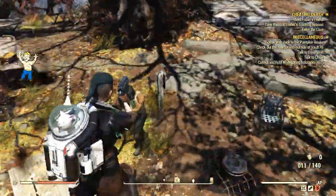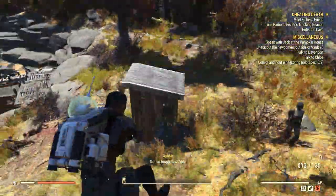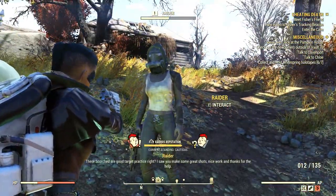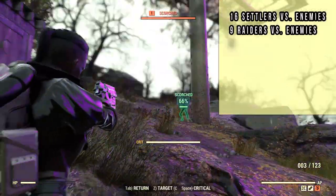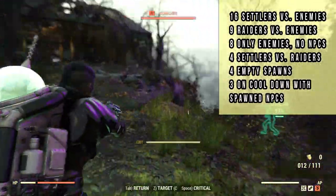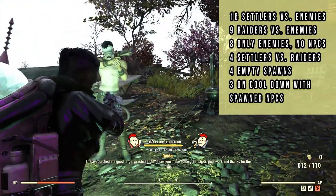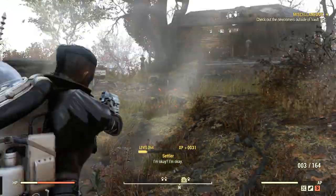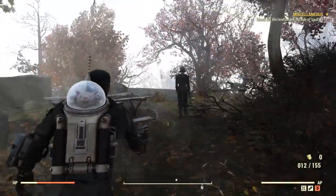That's all the types of encounters I found in my 44 server jumps at this location. After checking my entire footage, I came across the following encounters: 16 for Settlers, 9 for Raiders, 4 for Settlers against Raiders, 8 with only enemies, 4 empty spawns, and 3 runs where the encounter was already spawned and on cooldown. It's an impressive result and as you can see, it's possible to find NPCs most of the time and earn reputation that way.